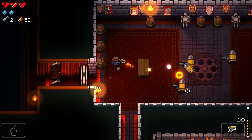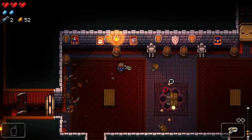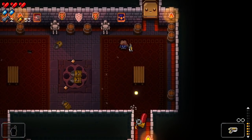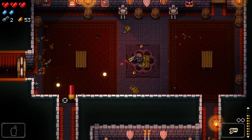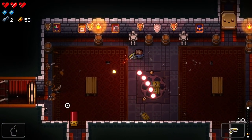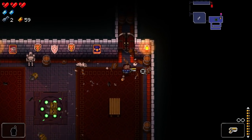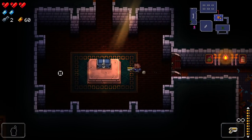In the bottom left corner you'll see an icon that changes depending on your item — that's your use item, your spacebar item, if you're familiar with the Binding of Isaac. Different items have different effects. The one I currently have is an ammo drop, which is what the Marine starts with. It's a one-time use that gives you maximum ammo for whatever gun you choose to use it on.